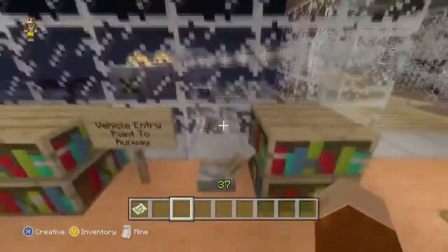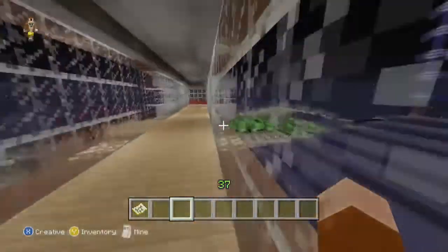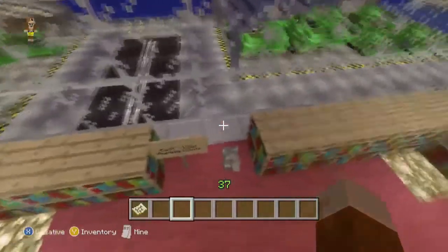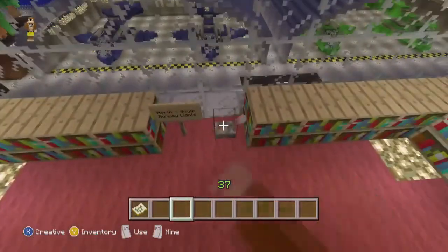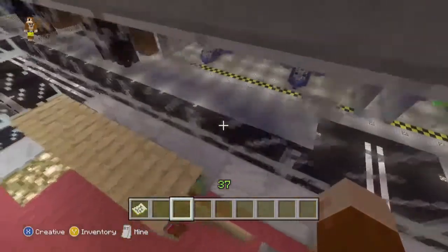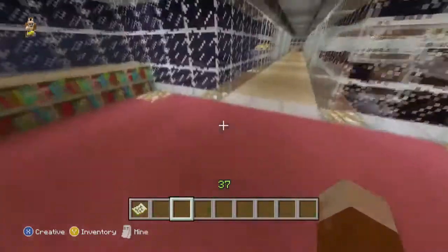There's a vehicle entry point to the runway — that lowers the sticky pistons, which you may have just seen. And over here we're in the traffic control tower. The levers here turn the lights off on the runways. I'll just flip that — and there you go, you can see it turns them off. I thought that was pretty cool. Turning it back on now.